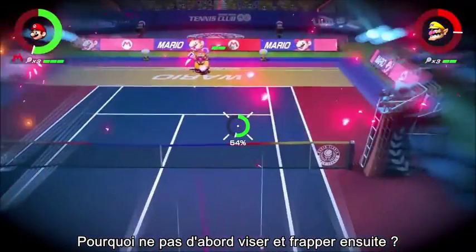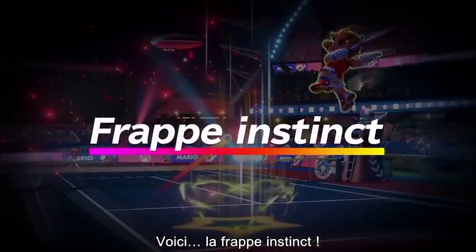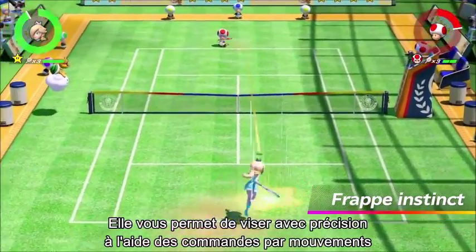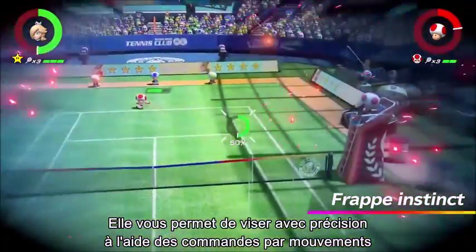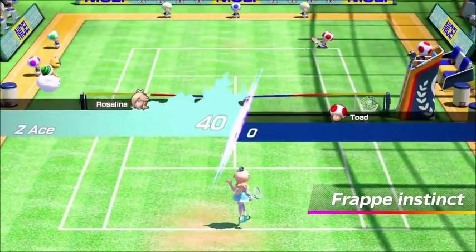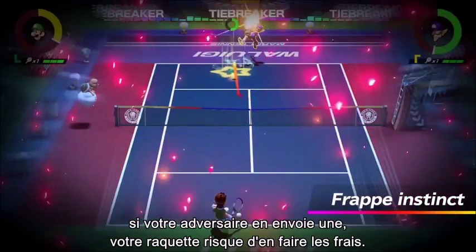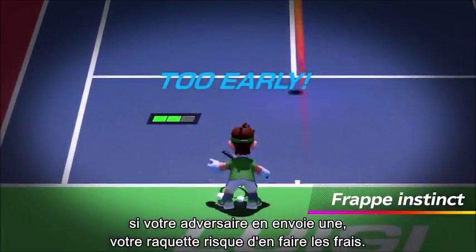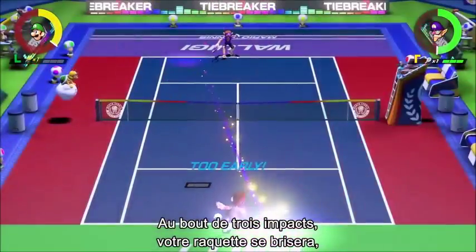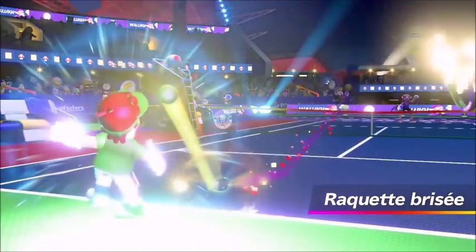Why not aim and then shoot? Introducing the all-new Zone Shot. It lets you pinpoint any spot you want to aim at using motion controls, and send the ball crashing down. Zone Shots are really powerful, so if you get hit by one, your racket will take some damage. If your racket takes three hits, it'll break, forcing you to forfeit if it's your last one. It's an instant KO!